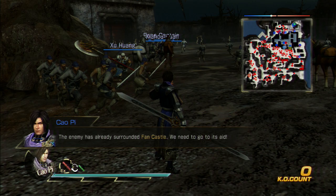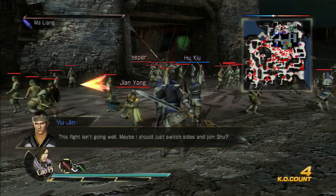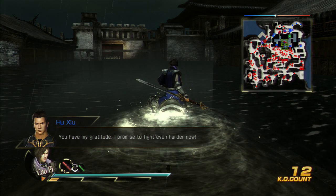At the start of the mission, just defeat any generals — do all the missions they give you at the beginning. I'll show you guys when to pull off a mission and go save Pang De. We're going to defeat these generals here — about two generals or so. There's one, there's two. Get on our horse and let's go help out. Our generals can clean up the rest of this.